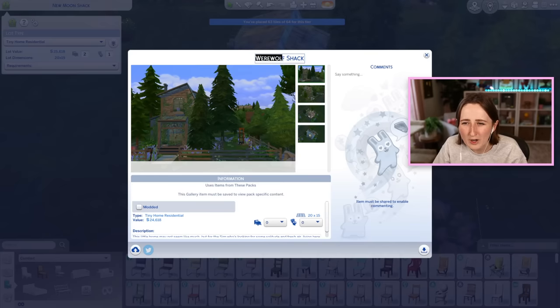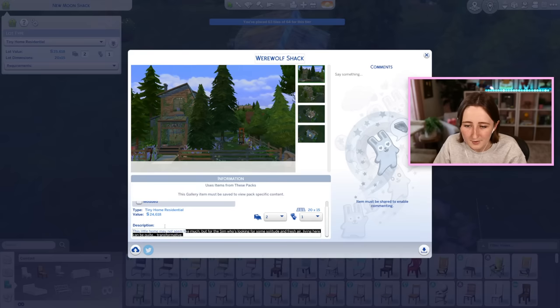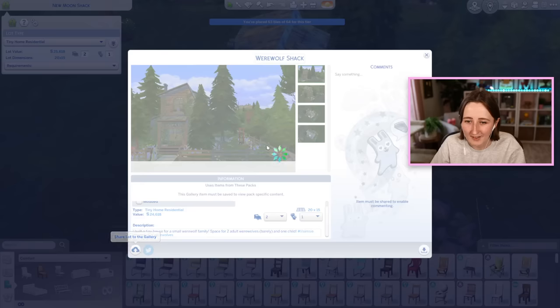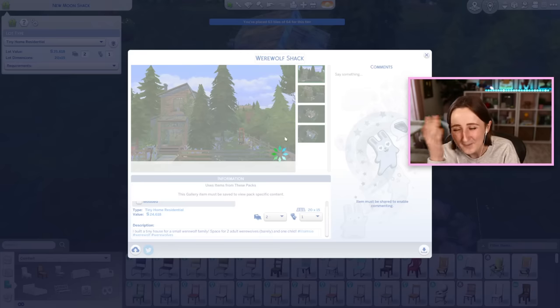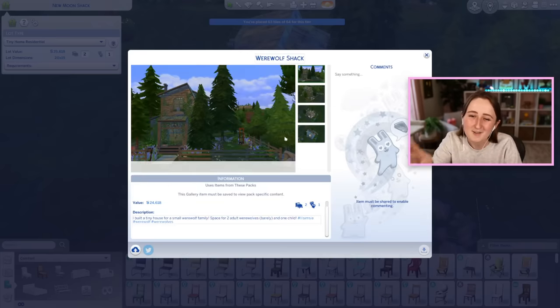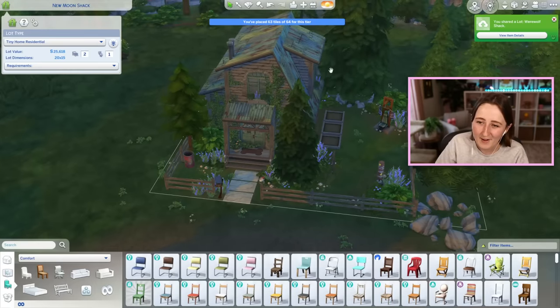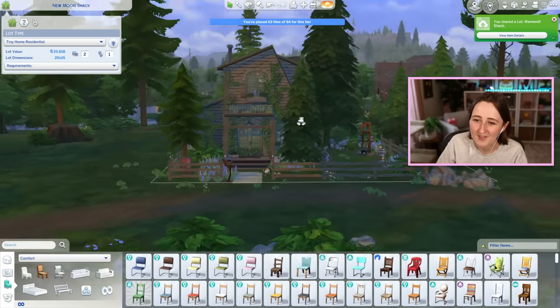I'm gonna call it a werewolf shack — the lot name is New Moon Shack. It's a two-bedroom, one-bathroom house. I built a tiny house for a small werewolf family with space for two adult werewolves and one child. I'll stick this up on the gallery for you in case you'd like to download it. Thank you for building with me — I think this one turned out kind of cute. It's a little bit out of my comfort zone, but I tried to make all the werewolf stuff work, and I like how it looks kind of overgrown.